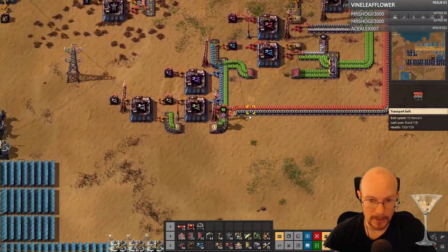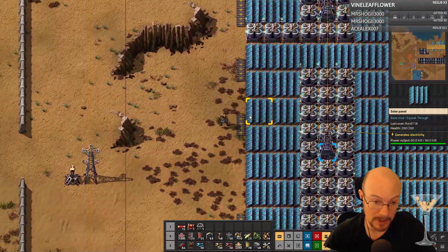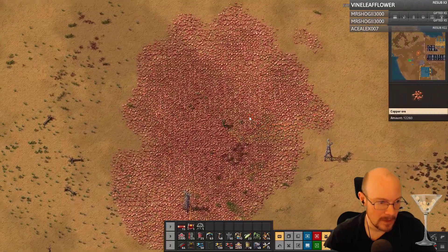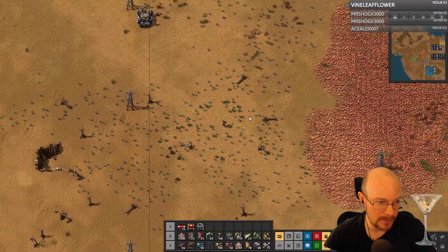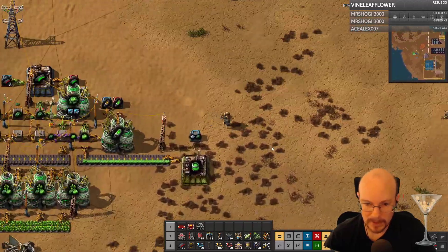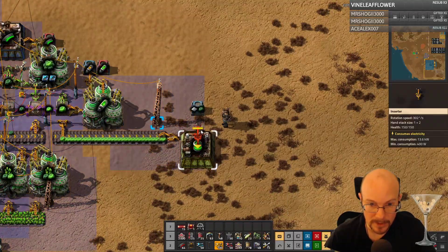Okay, there we go. So that should start making the nuclear fuel, I believe. The copy recipe is great for these one-off rare builds — yeah, cool, thank you. So that should be making these. I need to put an inserter.